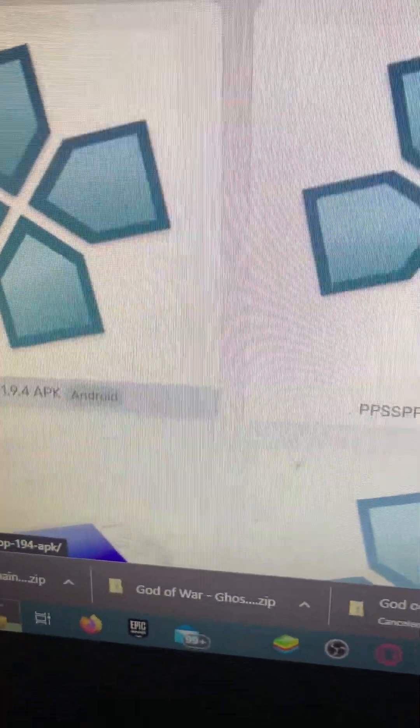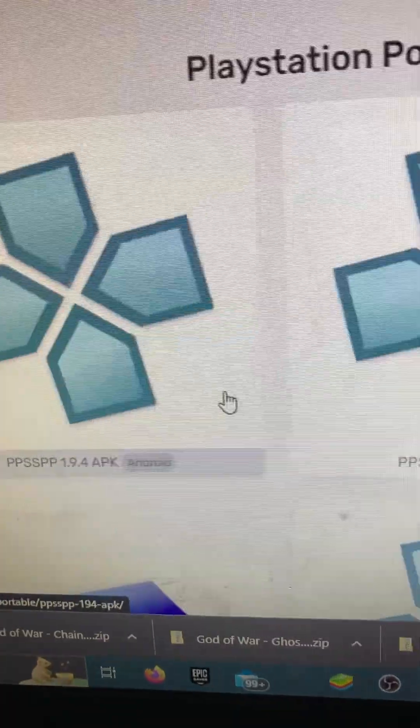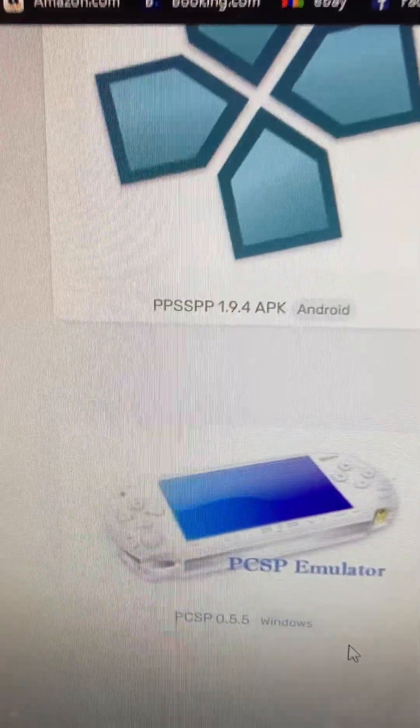Whatever one you have, pick Android if you're playing on Android. But you need a PC — or you can use Android. You want to get PSP, and whatever platform you want, like Mac or Windows. I'm on Windows, so I'll pick Windows.